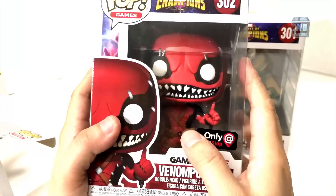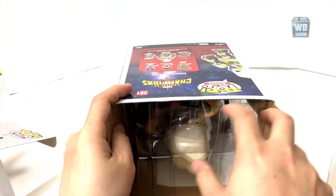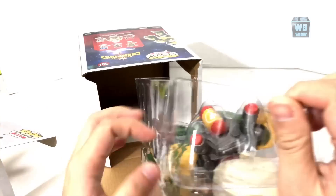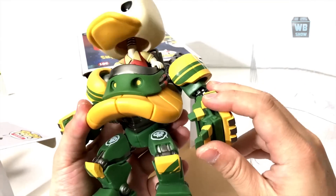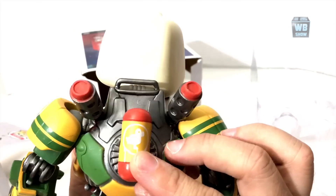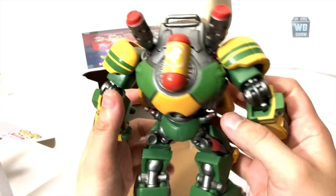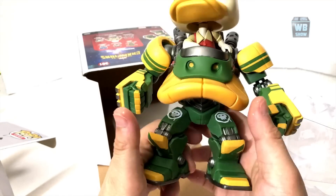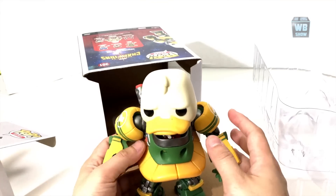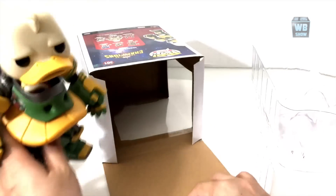Lastly, we have Howard the Duck. This one is really, really unique. Let me take it out — it has a pretty square head like the others, but look: he's like a figure within a figure, which is pretty cool. They gave out Howard the Duck as a four-star in the game, so it's nice to see this character as a pop. There's a lot of detail — much more than any other pop I've seen. It's also really heavy; I've never seen a pop this heavy except for the Hulk Buster.